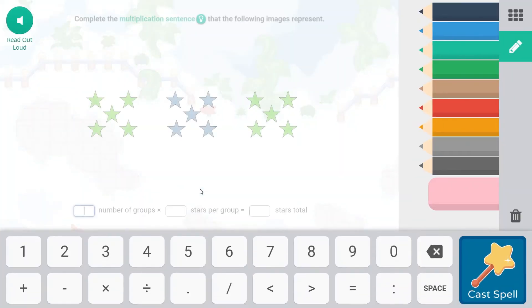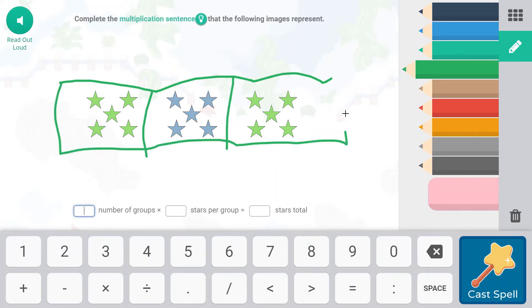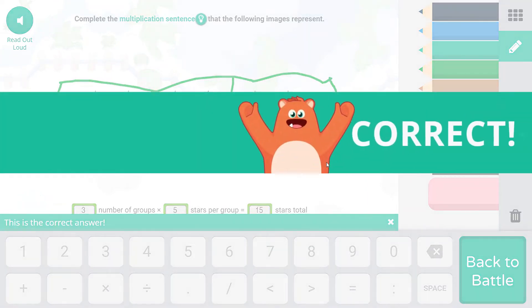We have two monsters to fight, so we're going to use our AOE attack. Complete the multiplication sentence that the following images represent. We have three groups, defined by the colors, and inside each group there are five stars. So we have three groups, five stars in each group: five, 10, 15. Three times five equals 15. I like how there's color in between, and hopefully you've done enough with subitization that the numbers just pop right up as being equal to five.